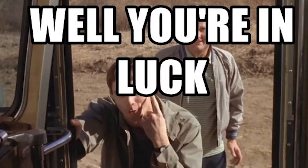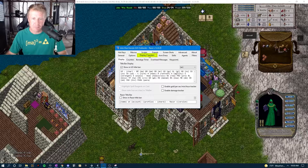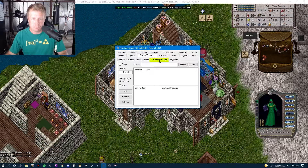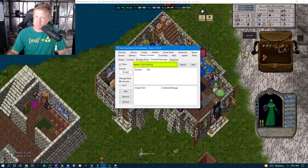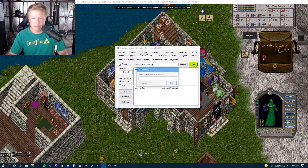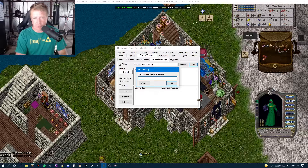Well you're in luck — here's what you do. Pull up your Razor client, go to the Display Counters tab, then go to the Overhead Messages tab. First thing you want to do is check the 'Show' button. Then in the search box you're going to want to put in 'now tracking' and click Add.